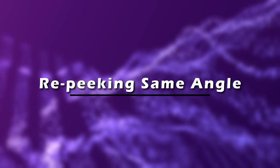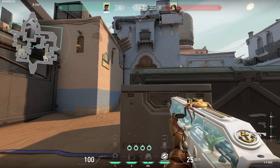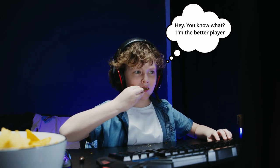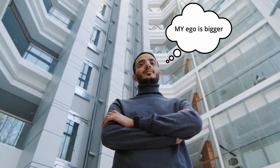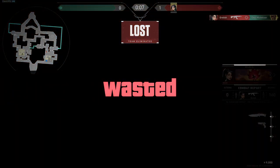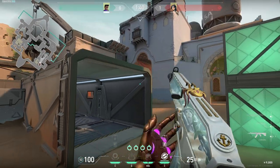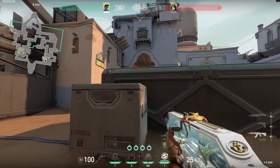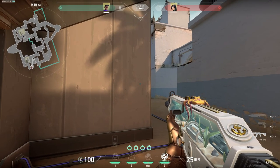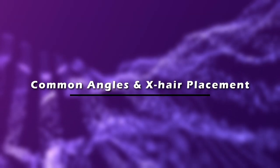Re-peeking an angle you just peeked is another great way to get one tapped, especially if you are re-peeking at the same frequency. You peaked once, the enemy saw you, you went back into cover, and then you decide you're the better player with more precise aim — you swing, and bam, ego in absolute shambles. You should always try to be unpredictable and never let them know your next move. You can do this by peeking the opposite side of cover, jump peeking, jump jiggle peeking, using utility before you peek again, or repositioning entirely.